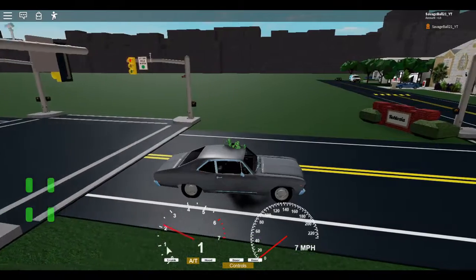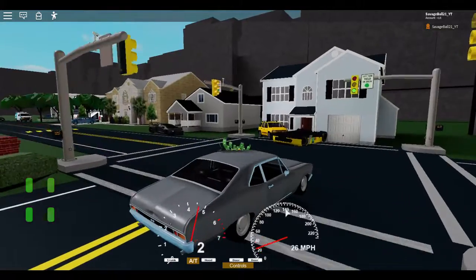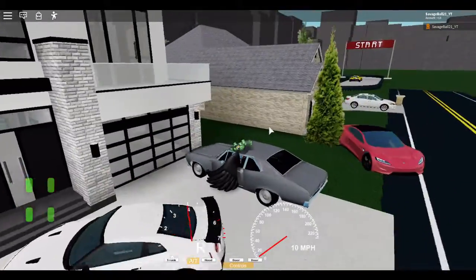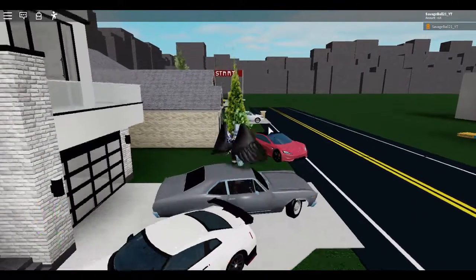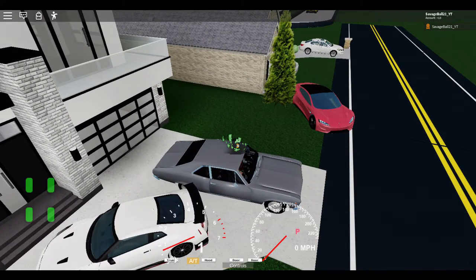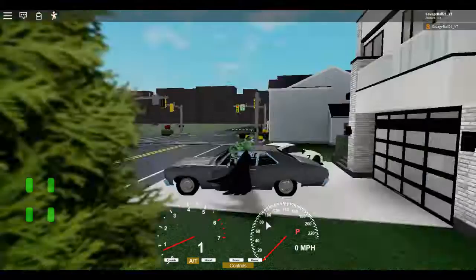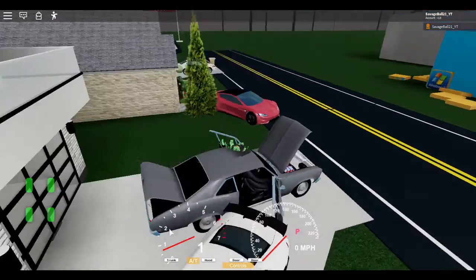You can open the trunk. So you come back home — see, that's your home you're driving to. Pull up, get it back in. You can open the trunk, the hood — it's a nice engine — and the door. Hood, trunk, boom.